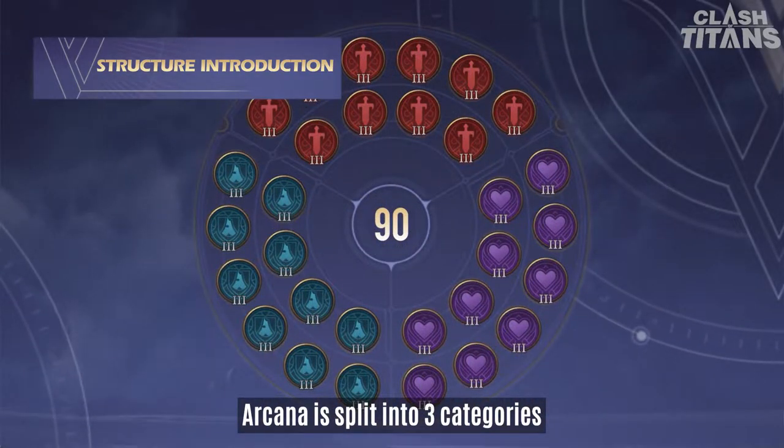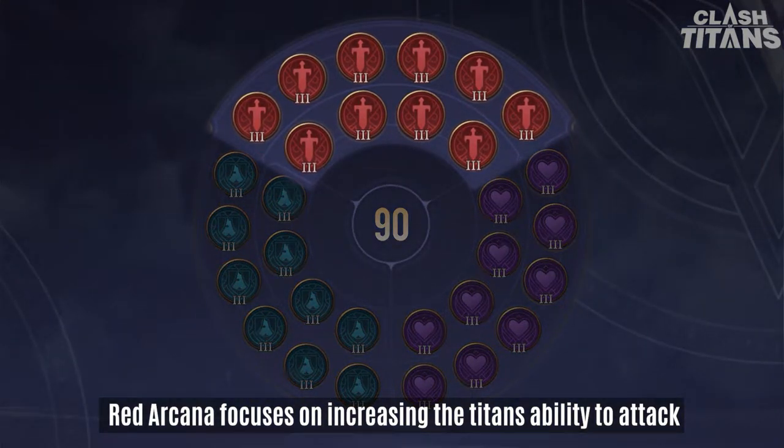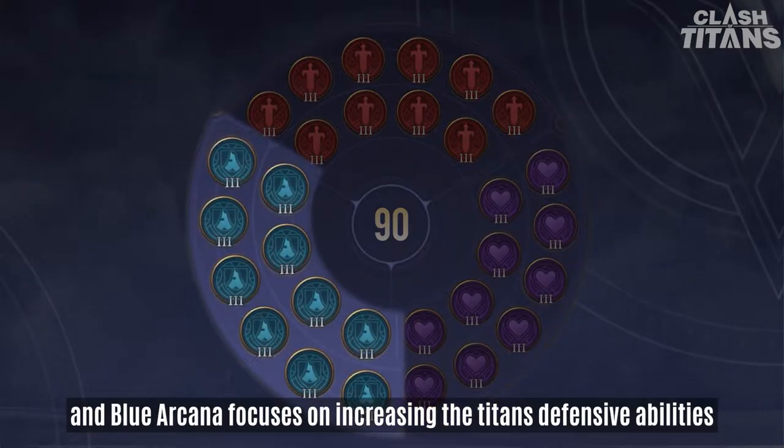Arcana is split into three categories based on its functionality. Red Arcana focuses on increasing the Titans' ability to attack. Purple Arcana focuses on increasing the Titans' ability to self-recover, and Blue Arcana focuses on increasing the Titans' defensive abilities.